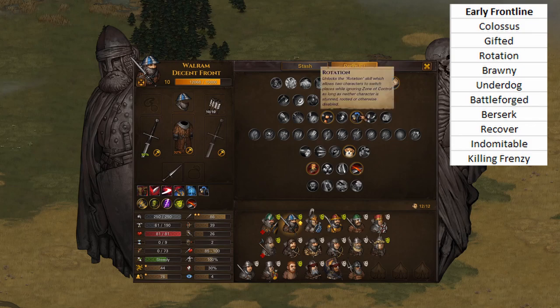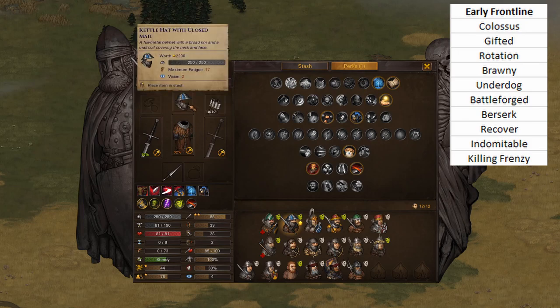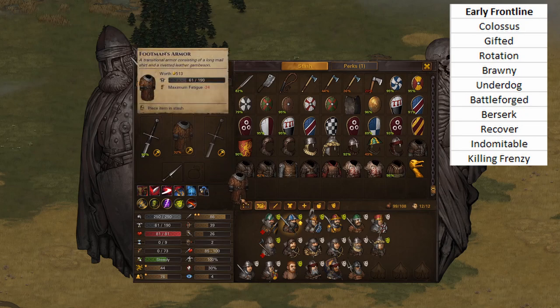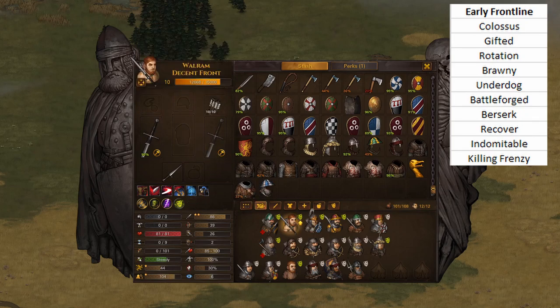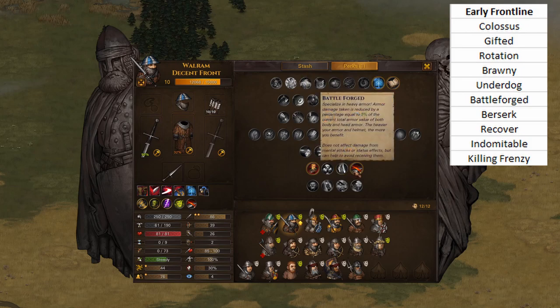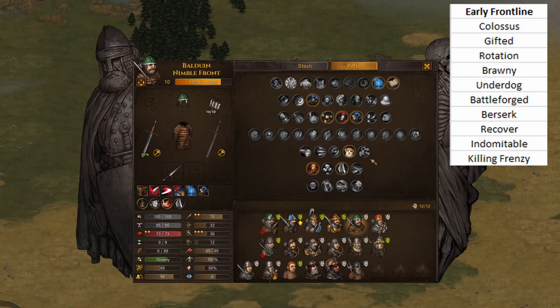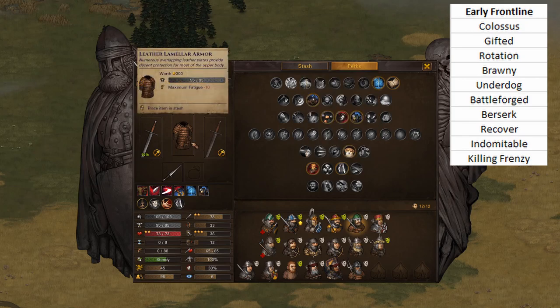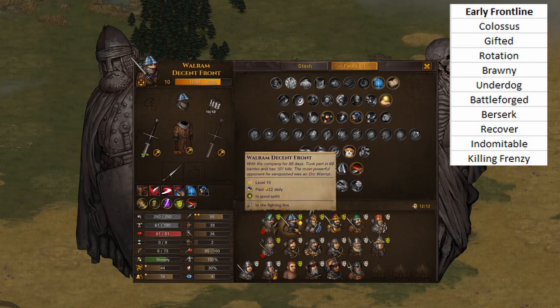Obviously we have Rotate - we've talked about Rotate, use Rotate. We have Brawny - these guys will last long enough to make use of it. He's at minus 24/minus 17 fatigue with 101 stamina going down to 73; he'd have a lot less without Brawny. So Brawny is just an amazing perk. You obviously go Underdog next - we talked about Underdog. You go Battleforged. You could argue Nimble, and I am trying to build a Nimble bro, but once his armor goes he starts dying really quickly. So I would just go Battleforged.